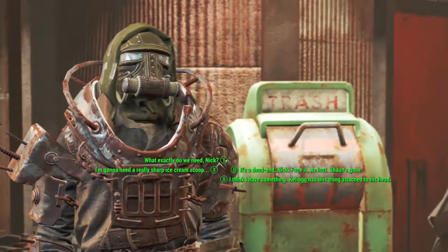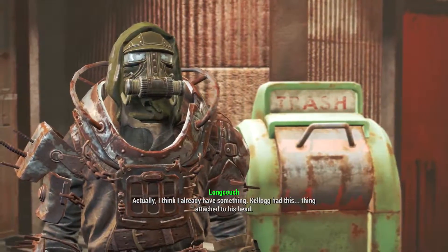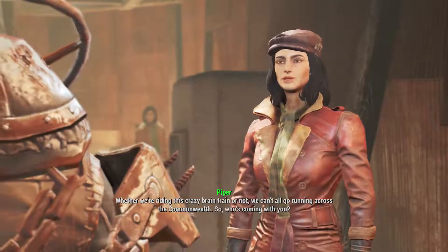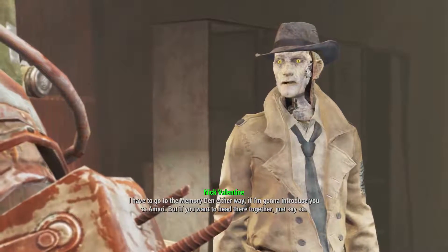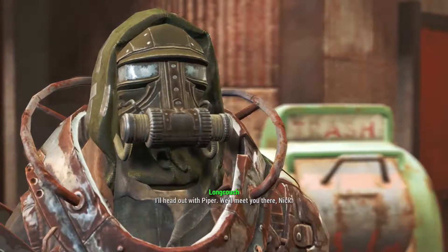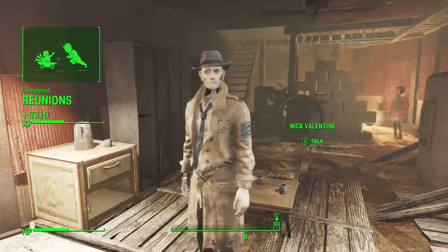I'm on board — I'm gonna need a really sharp ice cream scoop. Actually, I think I already have something. Kellogg had this thing attached to his head — cybernetics. We may have just won the lottery. Nick asks who's coming — he has to go to the Memory Den anyway to introduce me to Amari. I decide I'll head out with Piper and meet Nick there. Sounds good — you two stay out of trouble. We're gonna get your boy back. Just a few more steps. That reminds me, we also picked up a perk that I never spent, so let's go in and take a look at that.